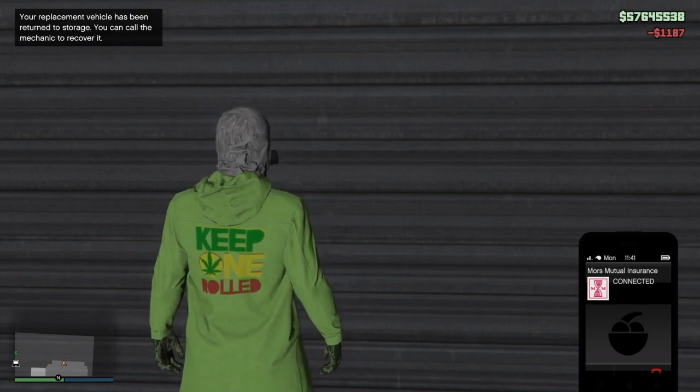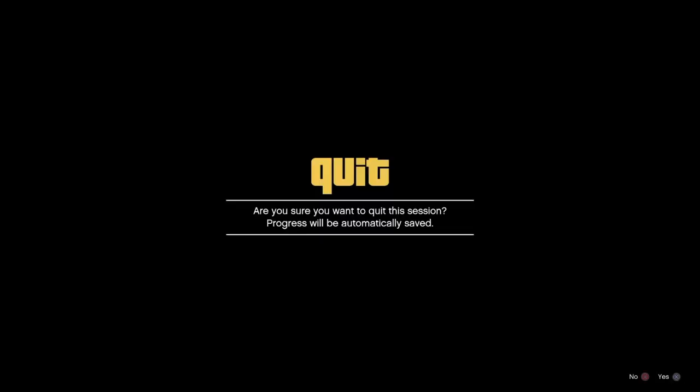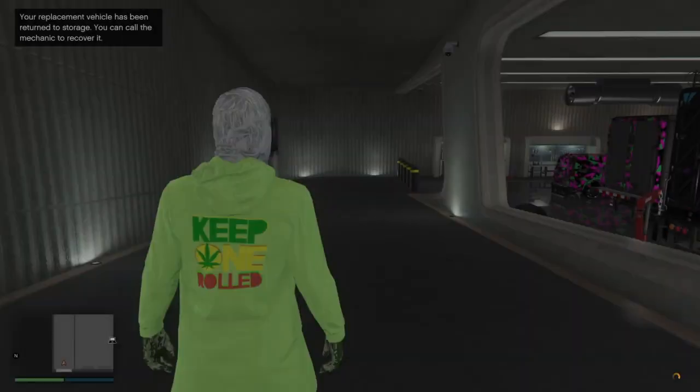You want to double tap X, double tap X, double tap X — just keep spamming X until you get a black screen. Now double tap the PlayStation button, start GTA Online, and decline the alert. If done correctly you will fall through the basement garage and end up at the airport.